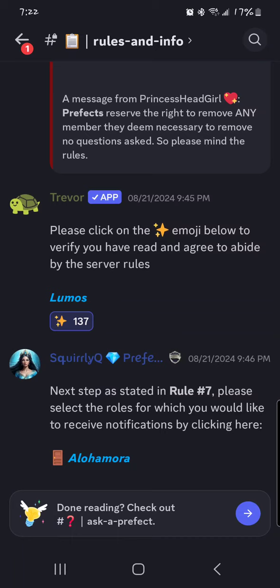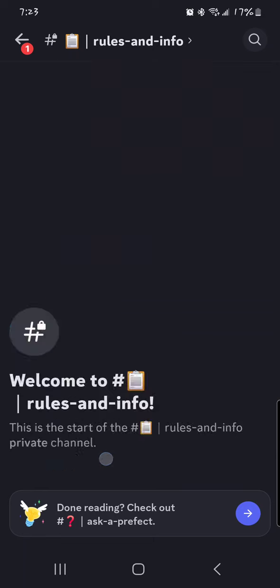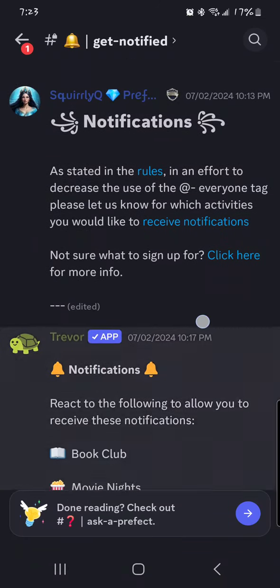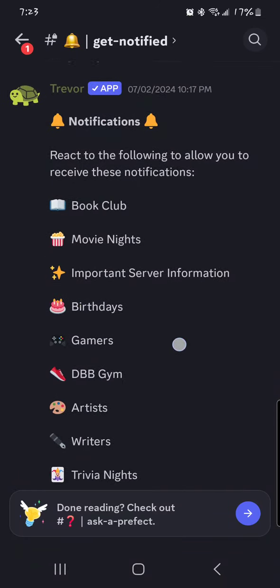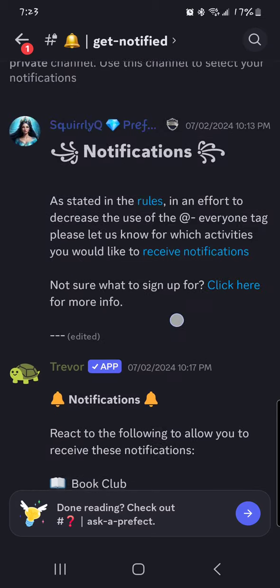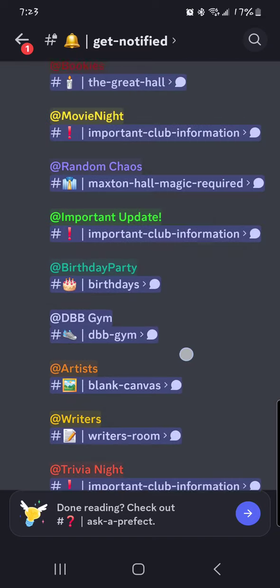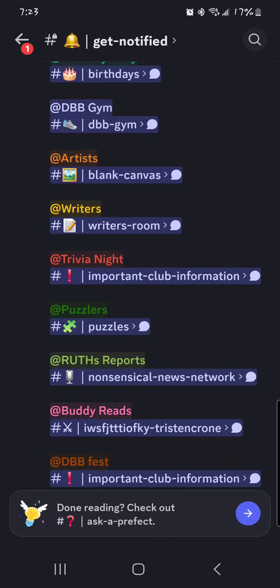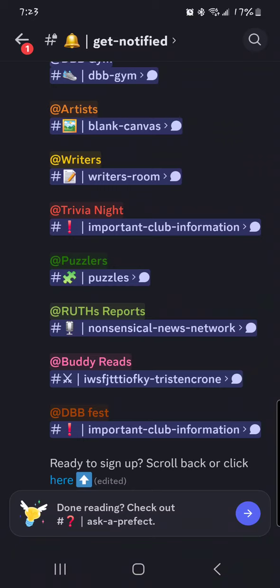Before getting into what the entirety of the server is, rule number seven is to sign up for notifications. There is one last link right here at the bottom — this is Alohomora — and that will take you to our notifications room. Notifications are just a way for us to ping certain groups of people so that we're not telling everybody what to do all the time, since we have so much happening constantly around here.